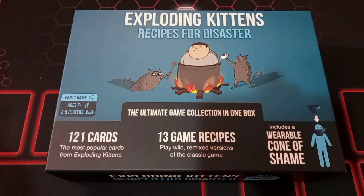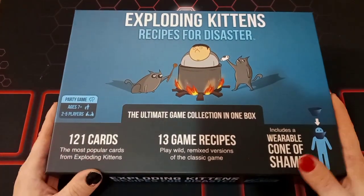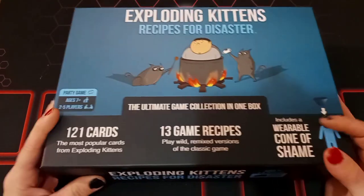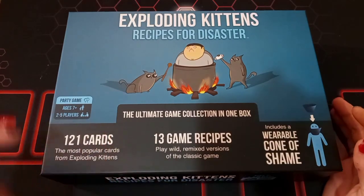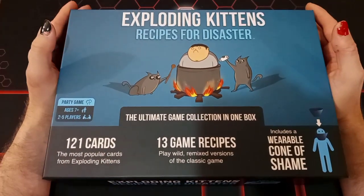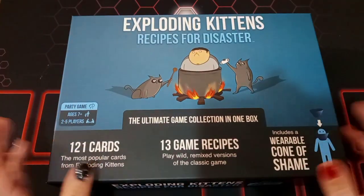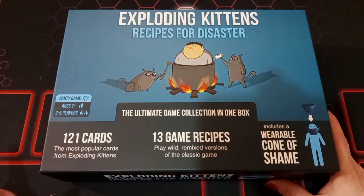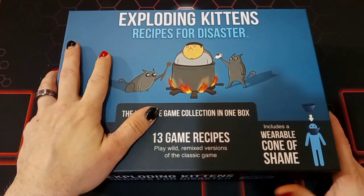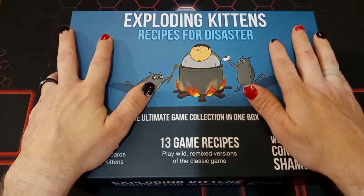And here we are, back at the table, ready to check out Exploding Kittens Recipes for Disaster. This game is made by the company Exploding Kittens, and this is the second Exploding Kittens game that Bakukid and I have. The first one we got was a game called Cat and Mouth, and I wound up getting that not this past Christmas but the previous Christmas. Bakukid got me this one because we actually really like games by Exploding Kittens.